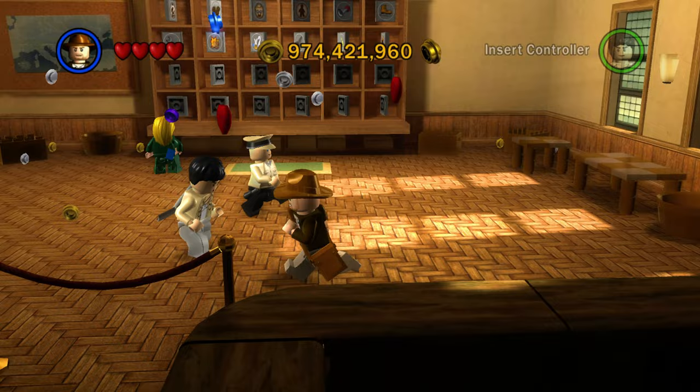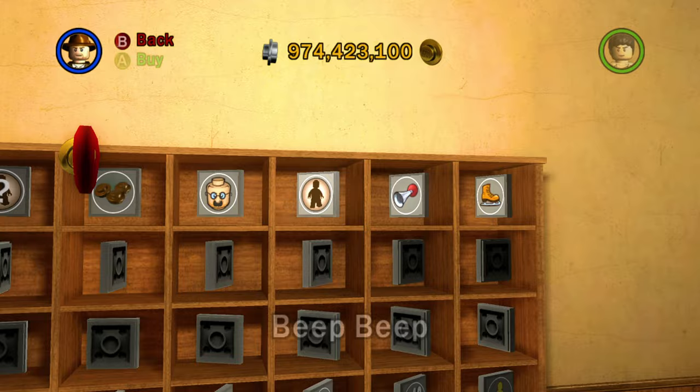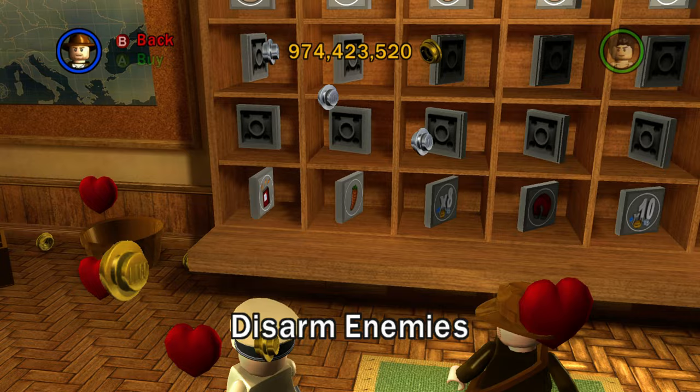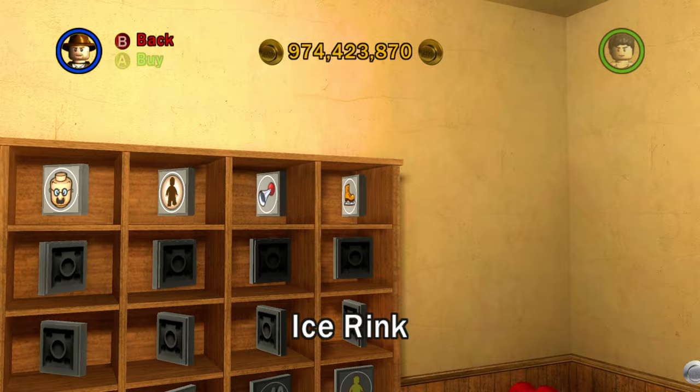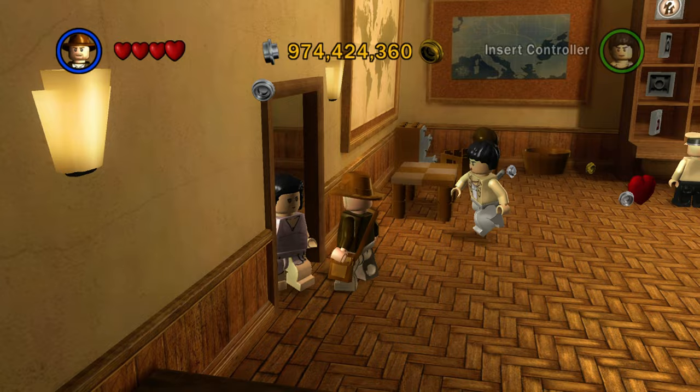Here's the mail room. The mail is in the form of extras — these are the extras in this game. You've got regenerate hearts, treasure times six, treasure times ten, disarm enemies, fast fix, secret characters, and all sorts of different stuff. Disguises and silhouettes return from the previous game, along with ice rink, which makes your character slide around. So the red bricks are like red parcels in this game — the whole mailing system is centered around the red bricks in LEGO Indiana Jones.